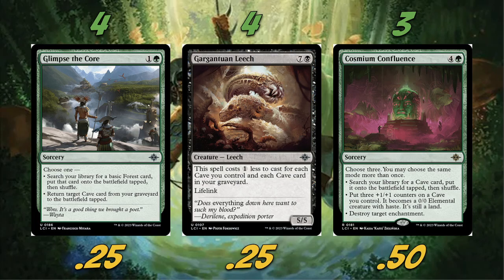Gargantuan Leech is a very cool card. For me it kind of reminds me of Gurmag Angler — it's like the Gurmag Angler for this deck. Seven and a black, five/five lifelink. It costs one less to cast for each cave you control and each cave card in your graveyard. And it's a leech too, which is one of the best creature types in the game for sure. A five/five lifelink is pretty hard to beat overall.